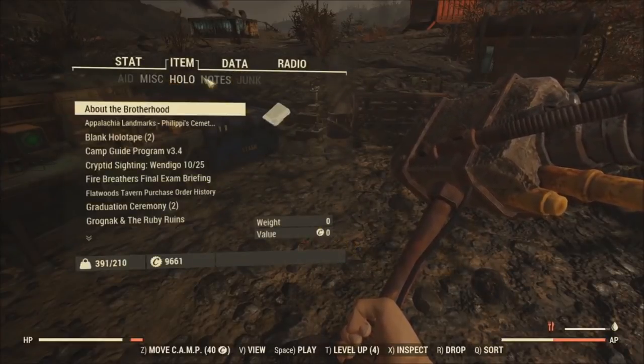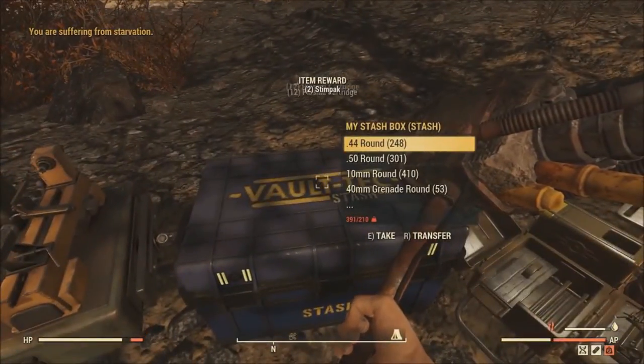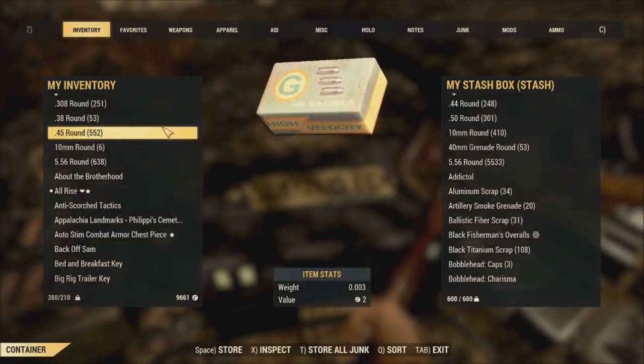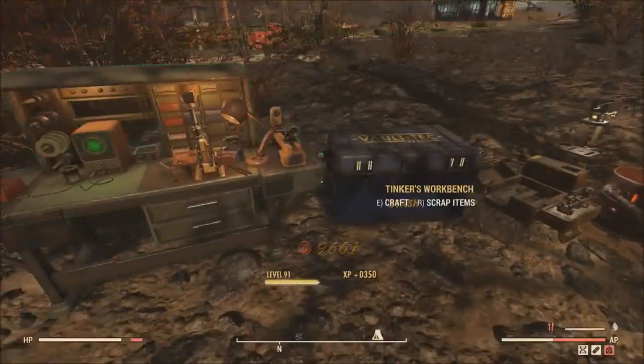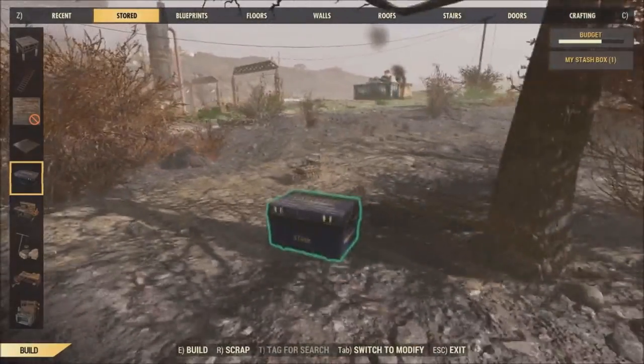That's pretty much how you do this glitch, guys — it's really simple. I'm sure this glitch is going to get patched super, super fast, so if you want to try it I recommend trying it fast, because the duplication glitch only lasted about 18 hours, so Bethesda is actually getting on their stuff about patching glitches. If at any point in this video you did enjoy it or found it helpful, make sure you like and subscribe, and I will see you guys in the next one. Bye.